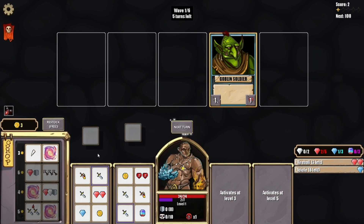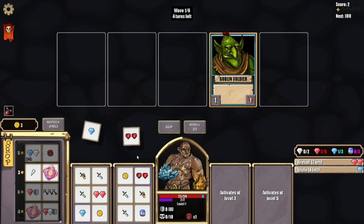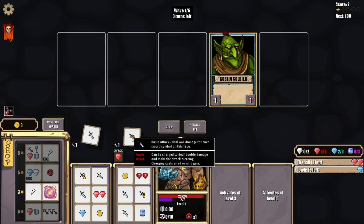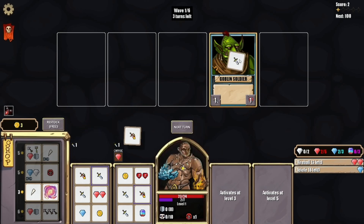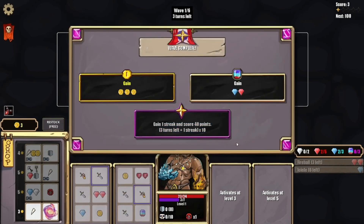We could end up accidentally burning through them all. We'll go next turn. Tempting to keep here — keep, get our health back up and load up on some gems. So to charge this I need to put something on there. It'll double the damage, but we don't need double right now. End of that turn.